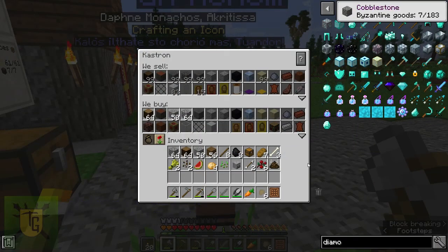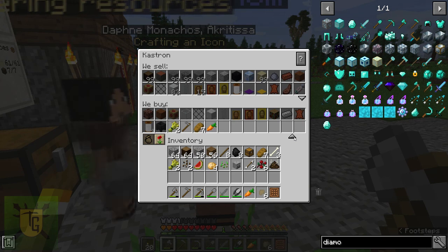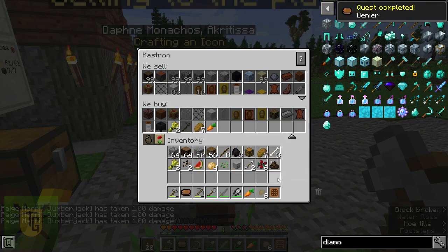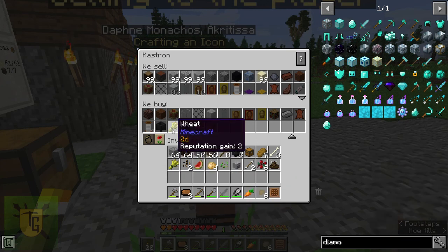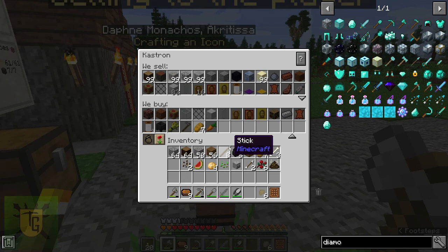Remember, not just their automatic sell list, but what you're carrying that they want. So if I don't want this hoe — and seriously, I don't want this hoe — there we go. I've got some coin, one whole coin. I am cashed up. Everything you sell gives you a reputation point, and as far as I understand, it's basically coin for coin. I now have nine reputation points.